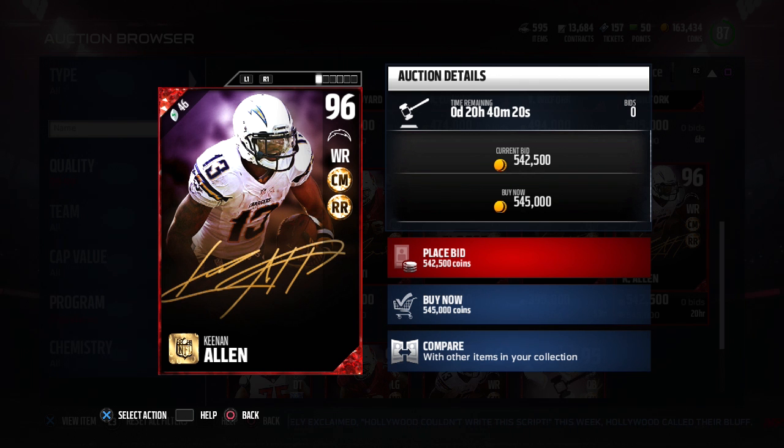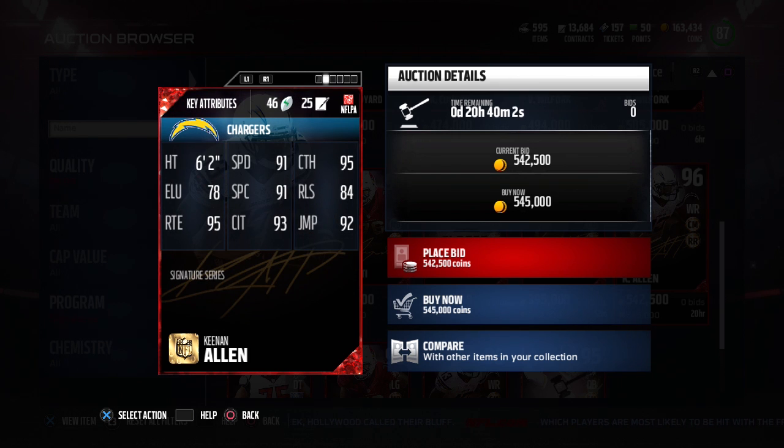Down to the final two — at number two we have wide receiver Keenan Allen, 96 overall. At 6'2", he's got good size and can route run very well with 95 route running. Combine that with his 95 catching and you should be making plays against defenses with few dropped passes. He also has 91 speed, 91 spectacular catch, 93 catch in traffic, and 92 jumping. The only attributes where he's lacking are his release at 84 and his elusiveness after the catch. But he can go up and make catches with the aggressive catch mechanic and make big plays against man coverage, which is why I really like Keenan Allen. At 96 overall, he's the second best player.